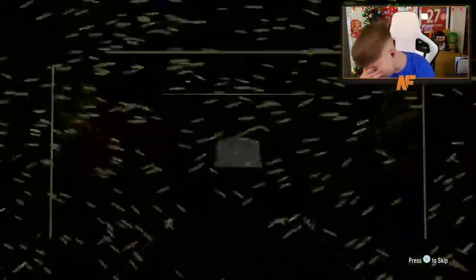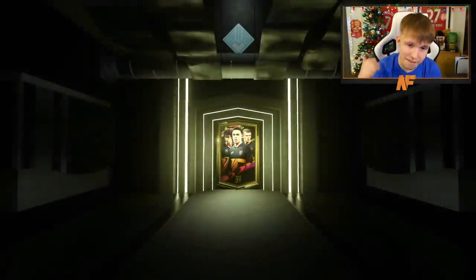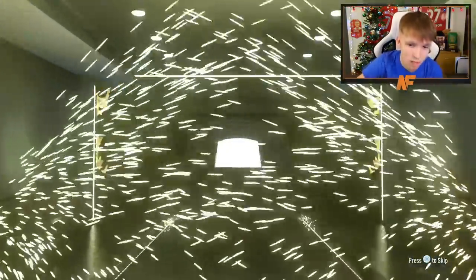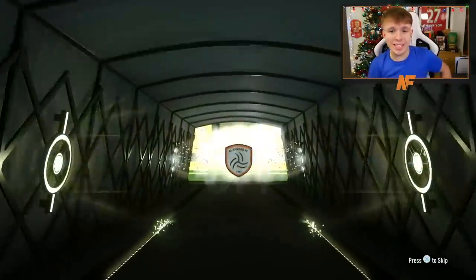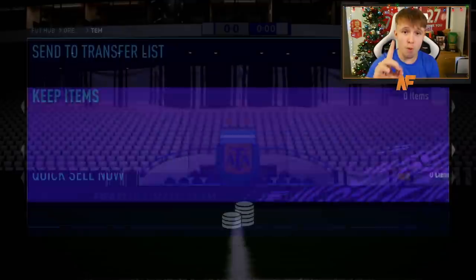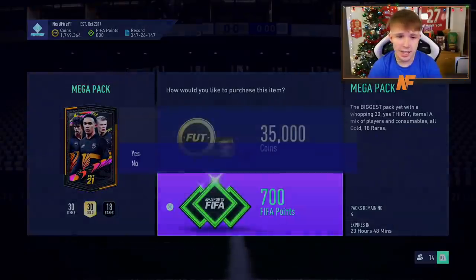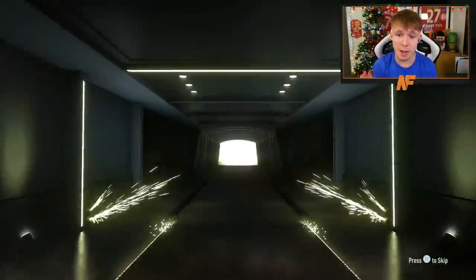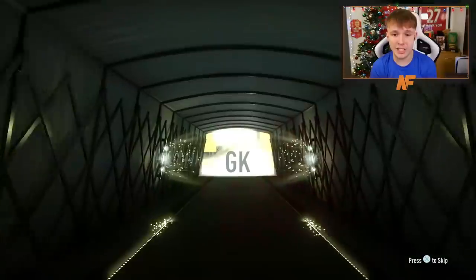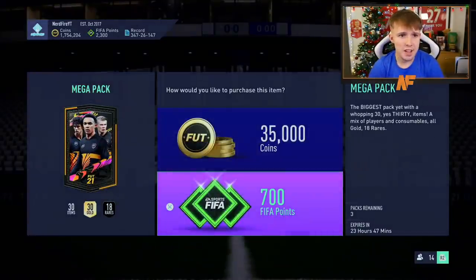I cannot believe I opened 750k packs early and didn't get a single walkout. This is halfway and we still haven't hit a walkout — nothing from 750ks and five mega packs. We're going for it though — opening all the megas. I've got a feeling we're going to see something sick. My pack luck for Foot Freaks has been awful so far. Two more left and then I've got to load up for the final three. EA please — still not hit a walkout. I've literally gone through 12,000 FIFA points without walkouts in special packs.